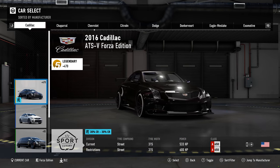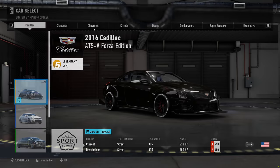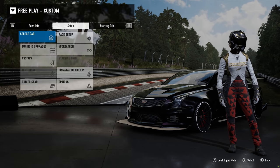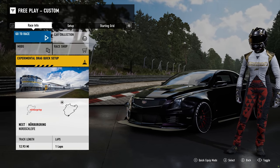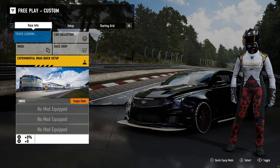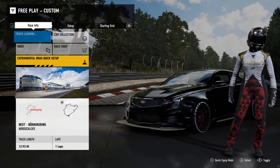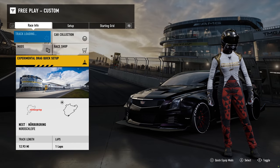I want to drive this — this looks so sick. It's a car that just isn't in Horizon. We could go on a smaller track instead of the ring — should I, or should I do a full lap? I'll do a full lap of the ring. I like the ring because it has a mixture of a bunch of different types of corners, plus I know it really, really well.